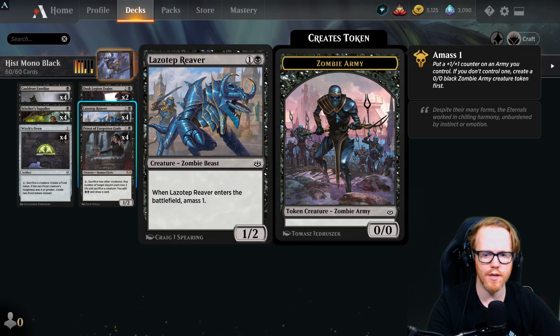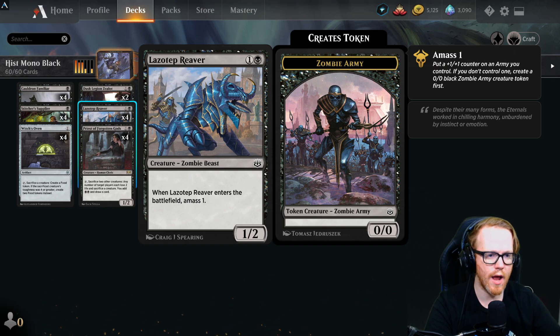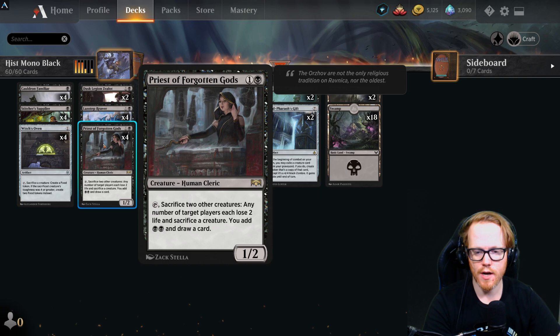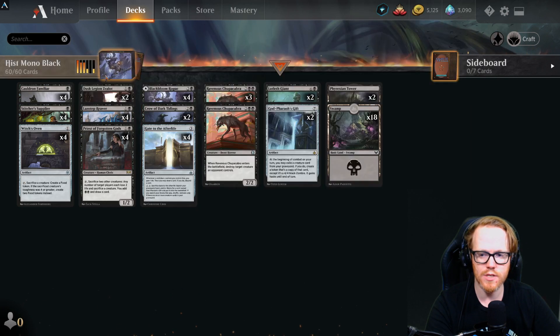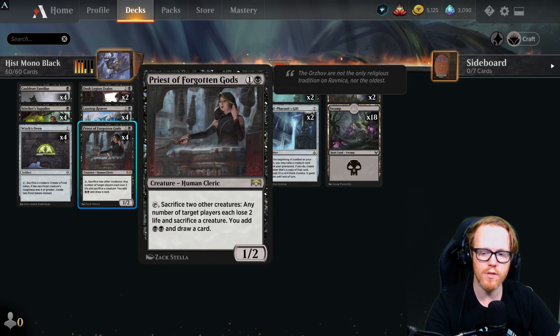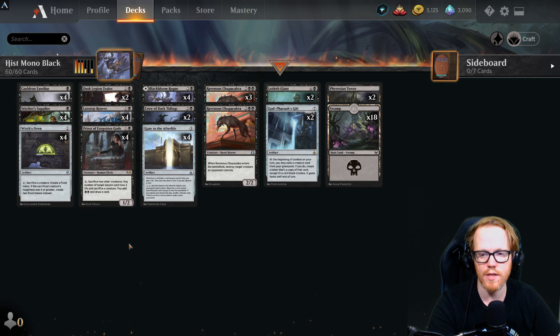Lazotep Reaver is a two-mana 1/2 that creates a zombie and puts a +1/+1 counter on an army creature, effectively a two-for-one. Priest of the Forgotten Gods is integral — by sacrificing two other creatures, any number of target players each lose two life and sacrifice a creature, we add two mana, and draw a card. It's a great way to remove opponents' creatures while filling our graveyard and generating mana.